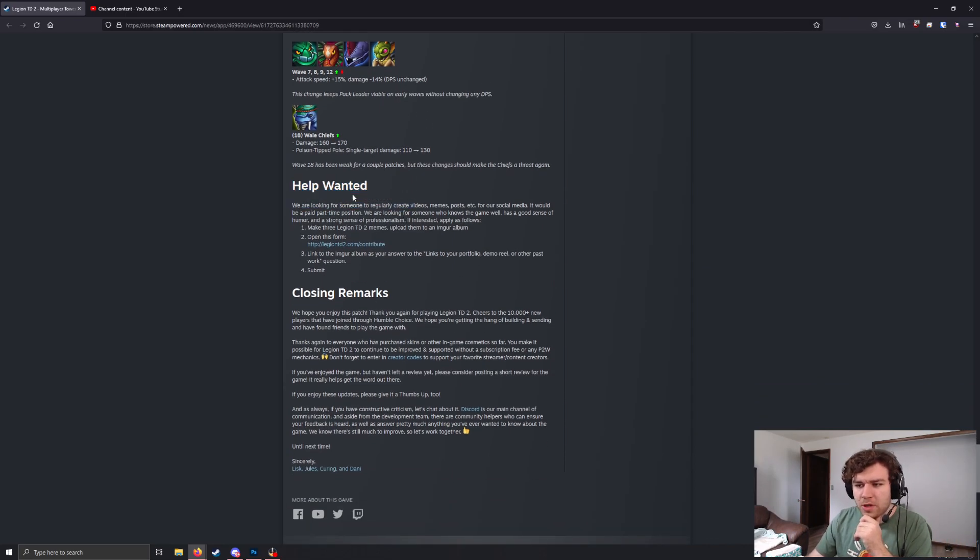Down to Help Wanted — they're looking for somebody to create videos, memes, and posts for social media. It would be a part-time position for someone who knows the game well, has a good sense of humor and a strong sense of professionalism. I will not lie — I did apply for this because a couple people let me know I should. We'll see what happens. If anybody is really good with Photoshop, Premiere, even GIMP — anything you can make memes or do editing in — and you are very knowledgeable about Legion in general, apply. It would be super cool to be able to work in a game that you love.